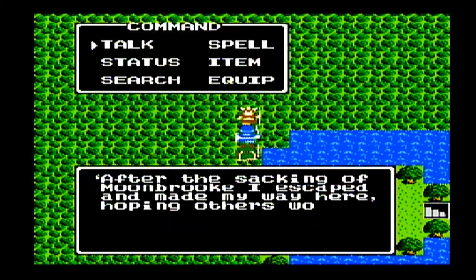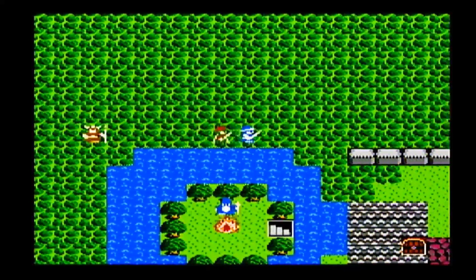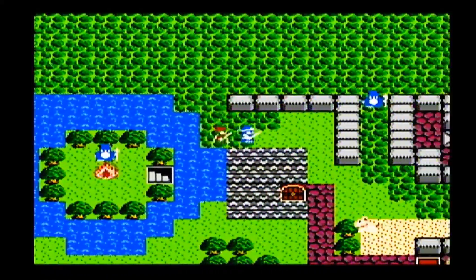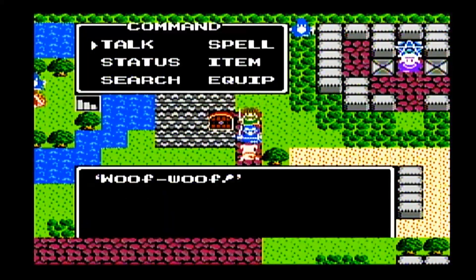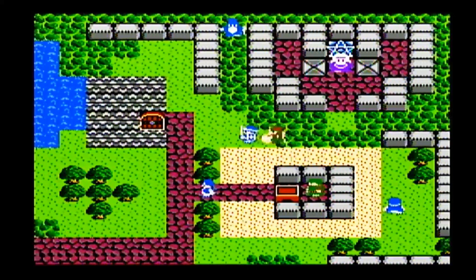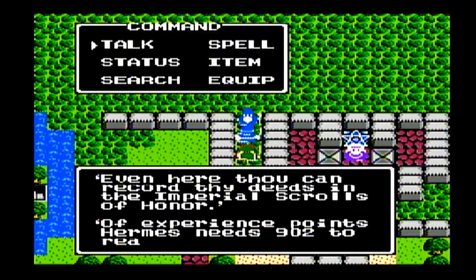After the fall of Moonbrook, I escaped here and made my way here hoping others would follow. There's a little doggy there. What's interesting about this dog is when you talk with it, it starts to follow you around like a party member. Maybe that dog isn't what it really seems.